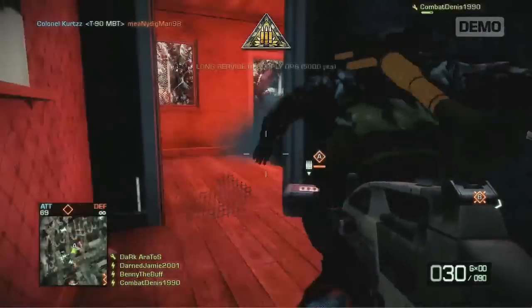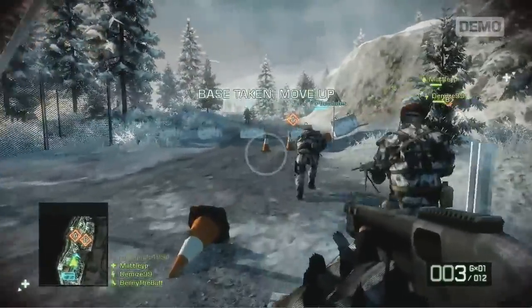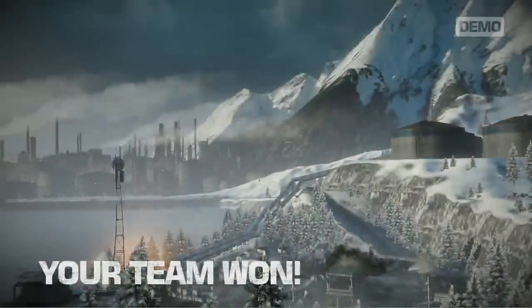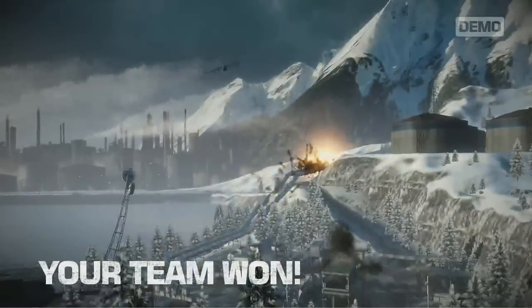On destroying both objectives, the action moves to another area of the map. In Port Valdez, there are four areas of operation in total. The round ends when either all positions are destroyed, or the attackers have exhausted their supply of respawn tickets.